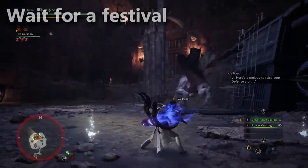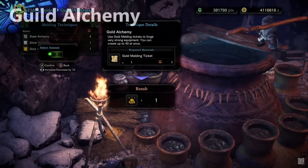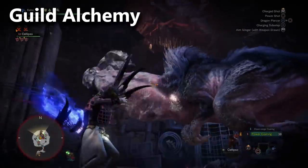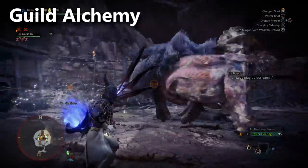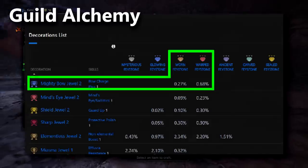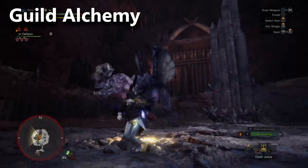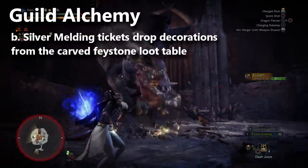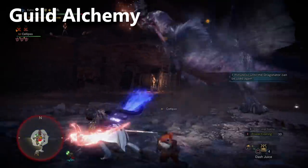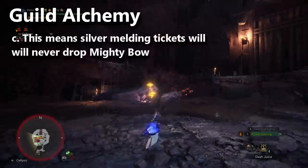Let's talk about the Guild Alchemy option with the Elder Melder - specifically Silver Melding tickets. According to Kiriniko's drop rates, only Warped and Worn Face Stones drop the Mighty Bow. I found that Silver Melding tickets are only giving decorations from the Carved Face Stone loot table, which is an Iceborne loot table that doesn't include Warped Face Stones. So if all that information is correct, you will never receive Mighty Bow from the Guild Alchemy method of farming for decorations.